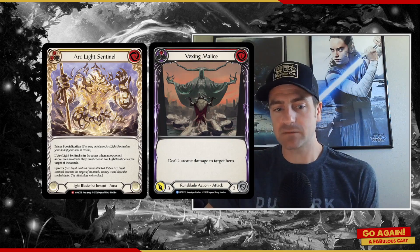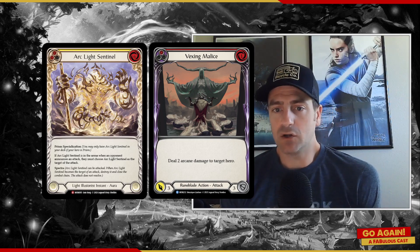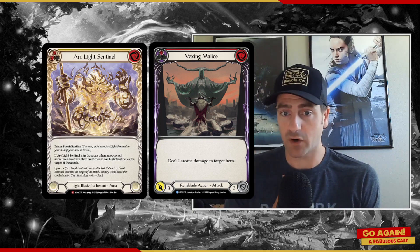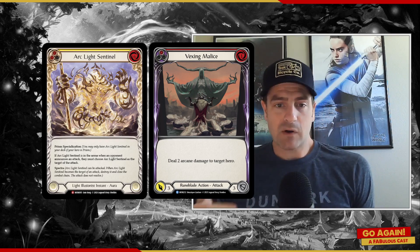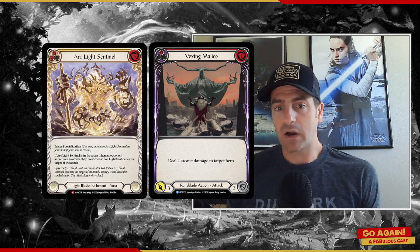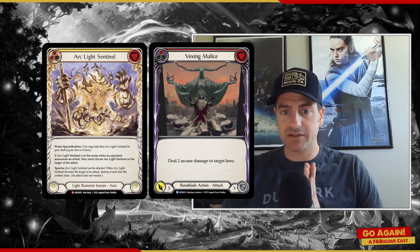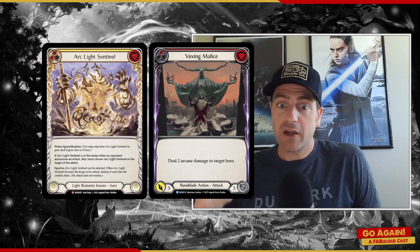One of the cards I'm showing right now is Vexing Malice, which actually came up on Facebook as a rules question. Assuming Arclight Sentinel is in the arena before your opponent plays Vexing Malice on you, Vexing Malice would target Arclight Sentinel. The question is: the three attack goes towards Arclight Sentinel — what happens to the Arcane damage? The answer is the attack fizzles. The target of the three becomes the Sentinel, and the Arcane damage goes into nothing — it goes into the ether. The whole thing just fizzles.